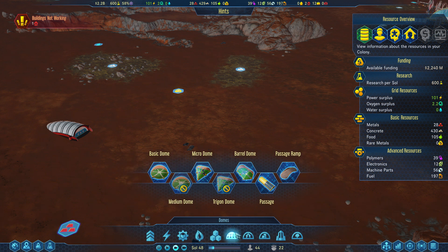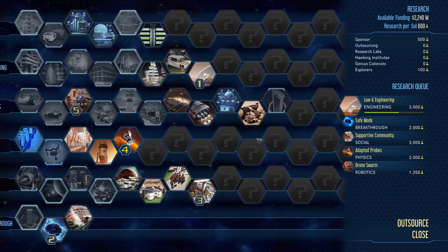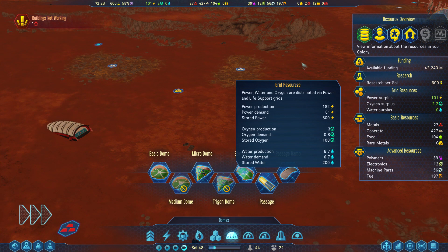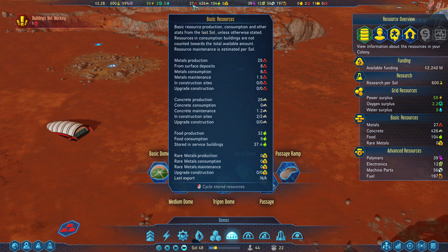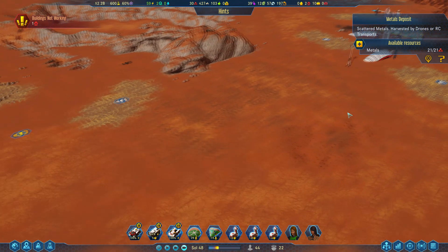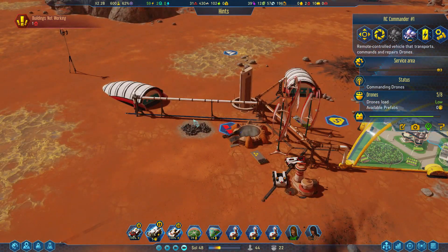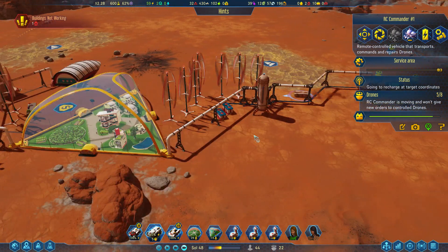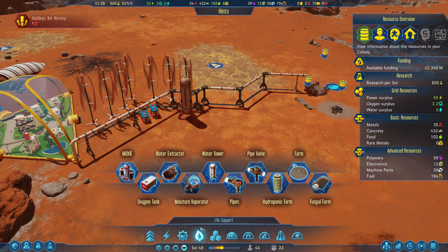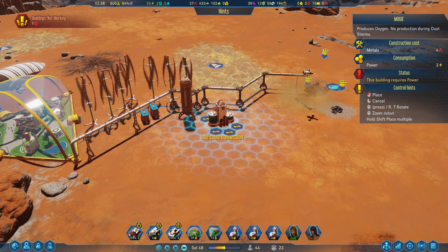What we want to do now is have a look at the medium domes. We were waiting for the research to come in — the Low-G Engineering — which allows us to create the medium dome. That costs 120 concrete, 50 metal and 20 polymers. We don't have that level of metal available right now — we have 21 — so we should be able to bring that metal in. I also really want to get a MOXIE set up to create oxygen for the domes.